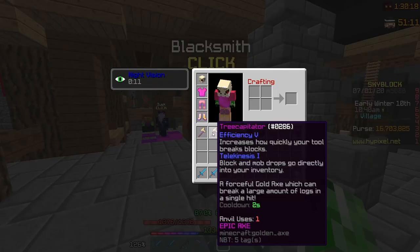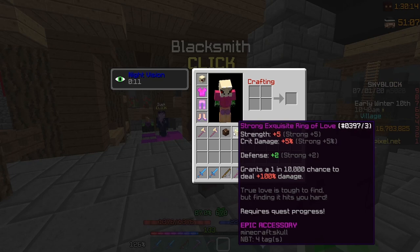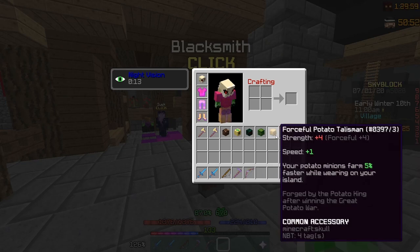Last but not least, talismans. On epic and legendary talismans you're going to want to put strong. On rare, you're going to want to put superior. On uncommon, you want unpleasant or itchy — unpleasant gives more crit chance and itchy gives more damage, so reforge according to what you need. And lastly, forceful on commons.